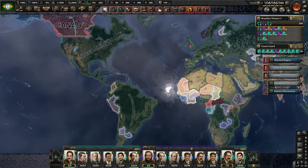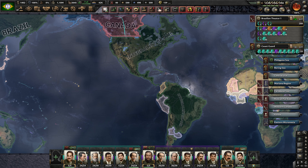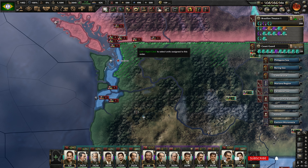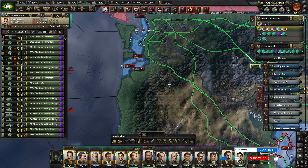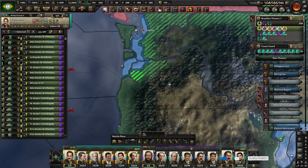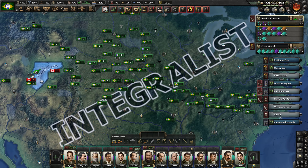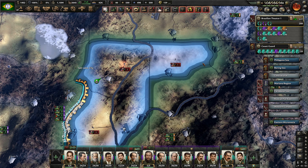Hello everybody, and welcome back to Hearts of Iron, where we are currently finishing off the last little remnants of the United States. Let's go ahead and select units assigned to this order. So that's this army group, and we need this front line to be moved on down here. We are expecting to see a little bit of loss over here while we're working on moving troops in, but we're nearly done there and working in over this way.